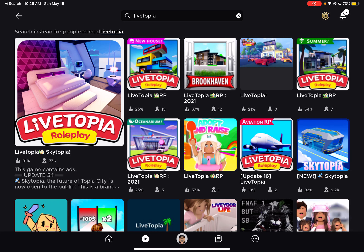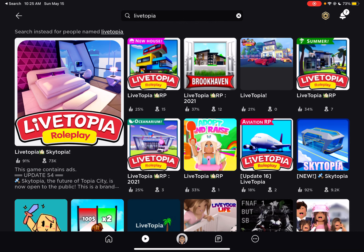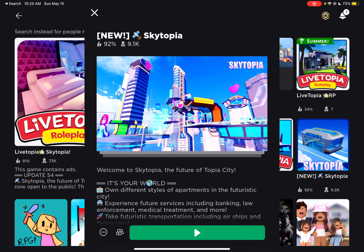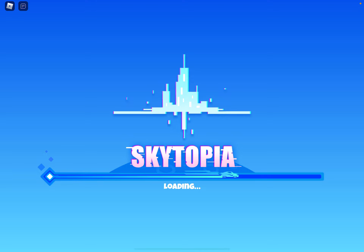I'm here in Live-topia, but first, you guys didn't know — they added Sky-topia as well. When I left the game, I saw two different games: Sky-topia and Live-topia. I thought Sky-topia was inside Live-topia, but no — they added their own game for Sky-topia, so there's two different games now. You can join separately or teleport when you go into Live-topia.